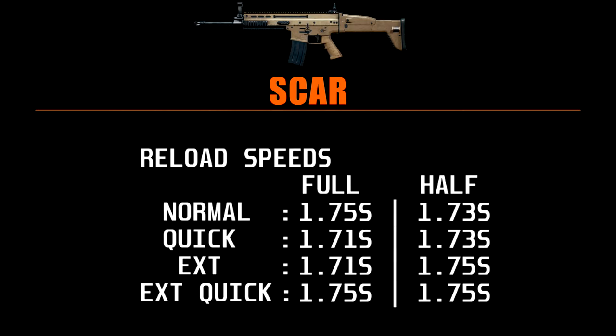For the last time on the assault rifles we can see very small changes in the reload speed. The extended actually beats the extended quickdraw in a full reload by about 4 hundredths of a second. For the SCAR, the magazine only matters if you need 10 extra rounds, otherwise it doesn't matter what you use.